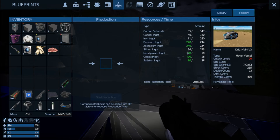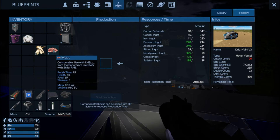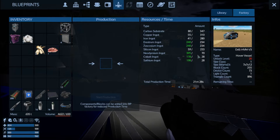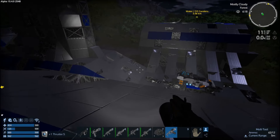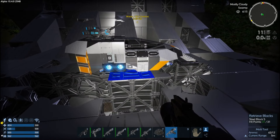All we need is to hit level 20. I can throw those thrusters in — actually I can throw all of this in minus the doors. So yeah, we're going to be working toward building this drill ship.